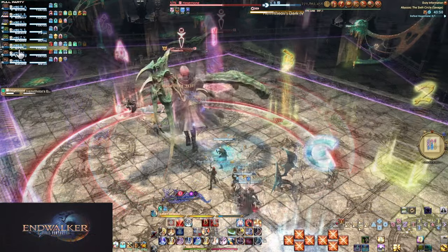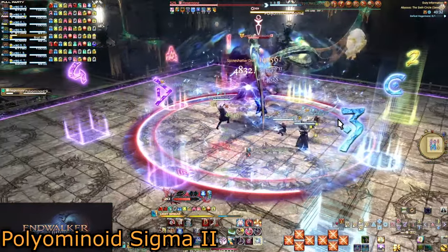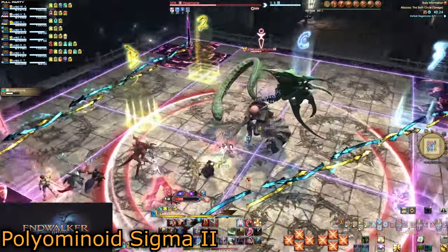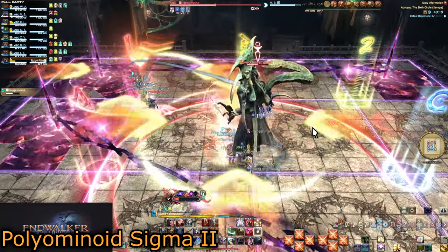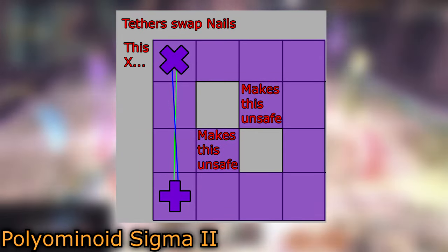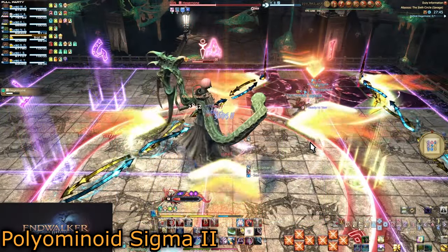We will have a Synergy buster into Himithios' Dark Four to fill time for the next Aetherial Exchange. Polyominoid Sigma 2 plays by essentially the same rules, but slightly different. Once again, only one nail matters, and the outer squares are still unsafe. Look for the plus nail in the corner — this will become an X and make that entire diagonal unsafe. This one nail shows us both safe squares. The intended strat seems to have one light party in each square, but both can fit into opposite corners of one square for Unholy Darkness stacks.